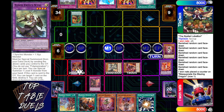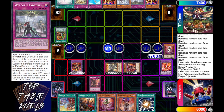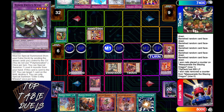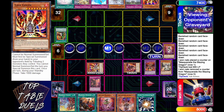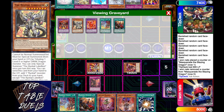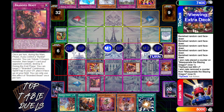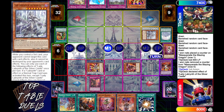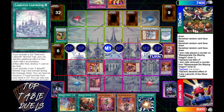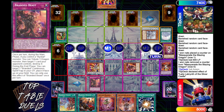Top Deck activates his Pot of Extravagance — living up to his name, always getting Pot — draws into a Dimensional Barrier. Then he special summons Lava Golem, tributing over the Masquerade as well as the Lubelion, turning the Branded Beast offline, turning the damage offline. He activates Labyrinth Labyrinth and special summons Silver Castle because he activated a labyrinth card effect, setting the Compulsory Evacuation Device, Welcome Labyrinth, and Dimensional Barrier.